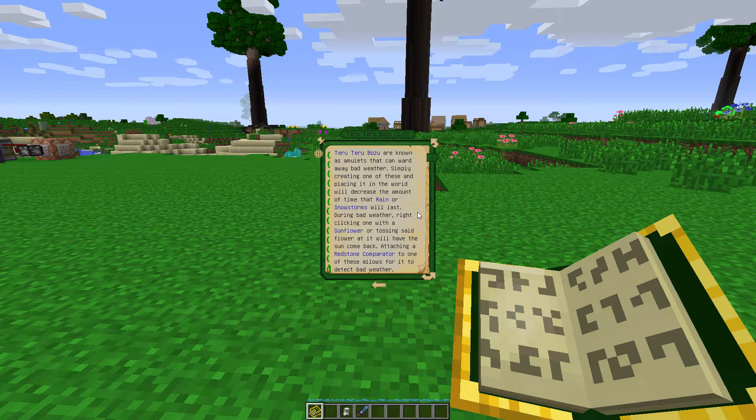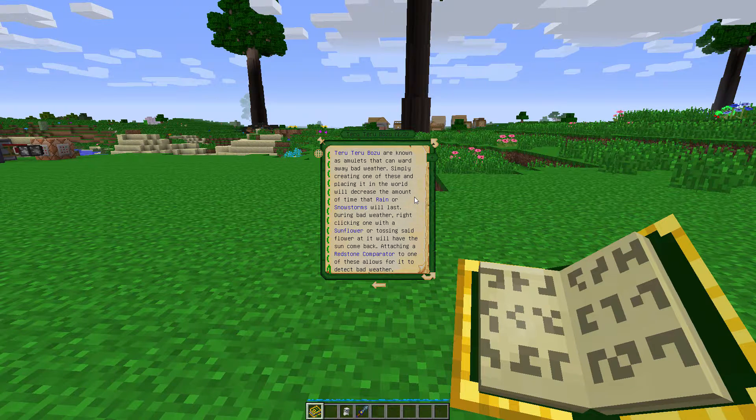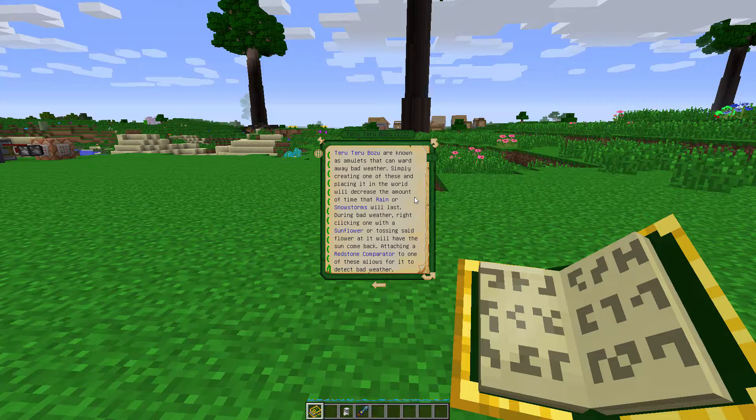So according to the Lexica Botania, the Teru Teru Bozu is known as an amulet that can ward away bad weather. Simply creating one and placing it in the world will decrease the amount of time that rain or snowstorms will last. During bad weather, right-clicking one with a sunflower will have the sun come back. And putting a redstone comparator on one allows it to detect bad weather.